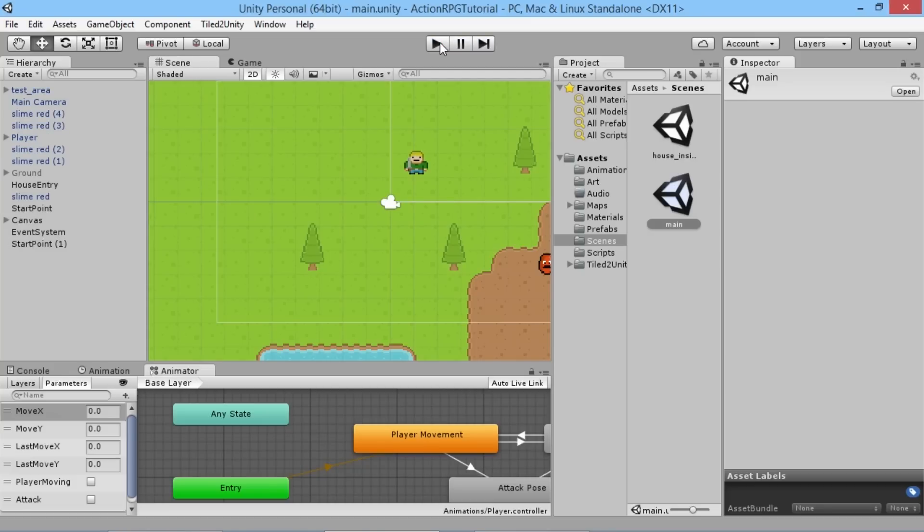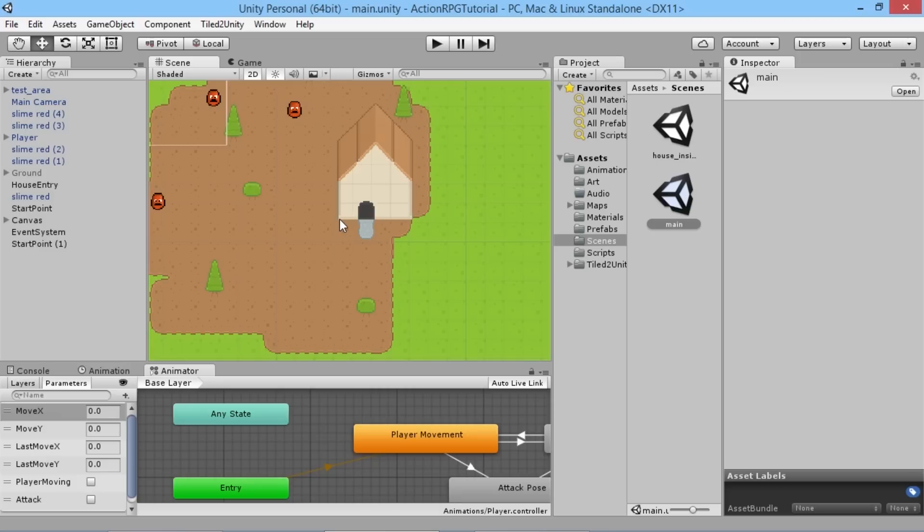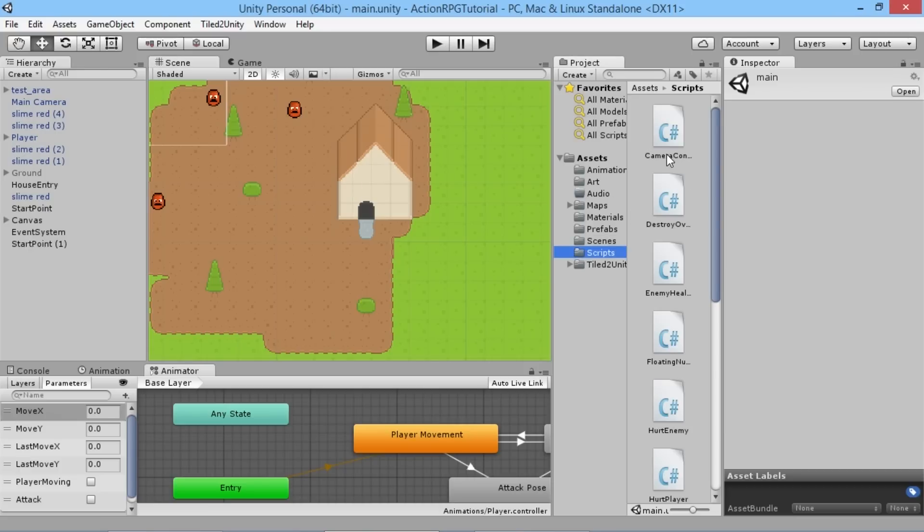We're going to add a couple of little things to the scripts we already have that will enable us to tell the difference between each one. Basically all we're going to do is give each entrance and exit a unique name to identify it. It doesn't have to be unique within the whole entire game — it just needs to be unique within this one scene.